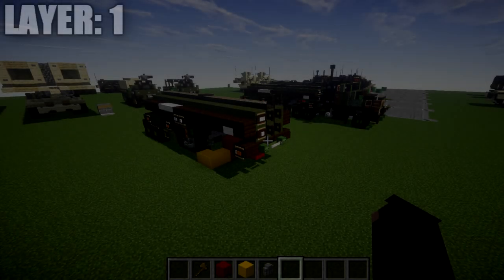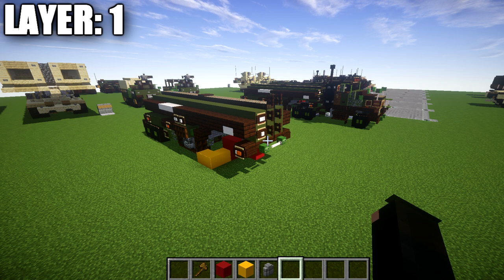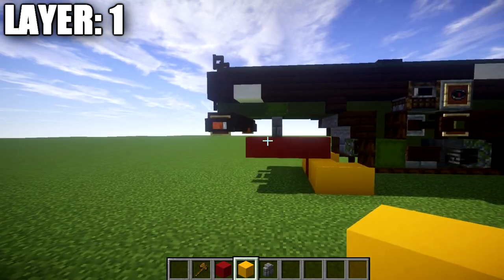Moving into layer one. When we move into layer one, we do need to make a few considerations if we are going to be building this attached to a truck. I recently released a tutorial for the M915 semi-tractor that is perfectly capable of fitting with this trailer. I don't have any other semi-trucks that will work for this right now, but in the future if I release more semi-truck type designs for military use, you could adapt this tanker design to any of those.